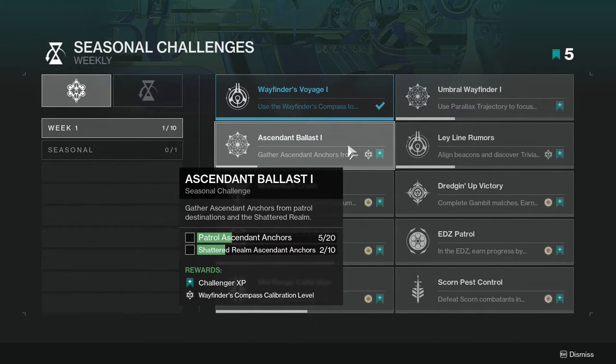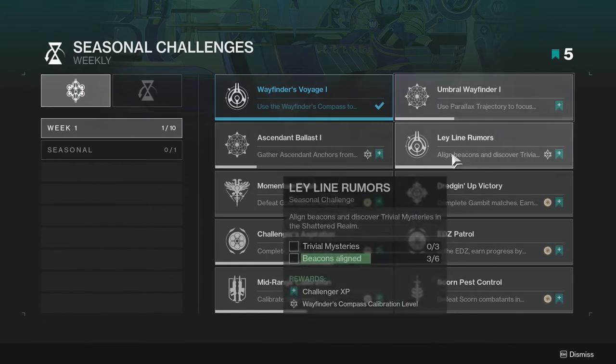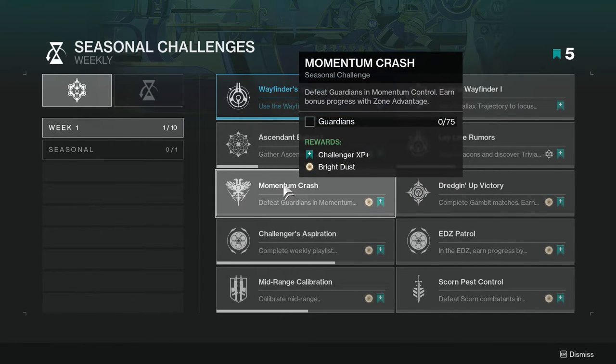Ascendant Ballast: gather ascendant anchors from patrol destinations and the Shattered Realm. Not too hard — I already got five anchors from patrol and two from the Shattered Realm. This one is just, again, continue to play the game. A lot of these challenges are just play the game how you're usually playing it.